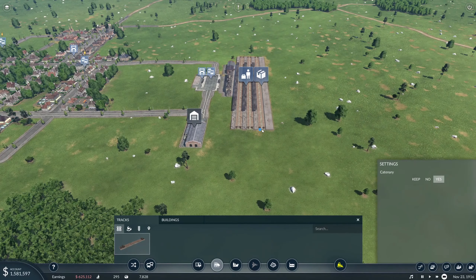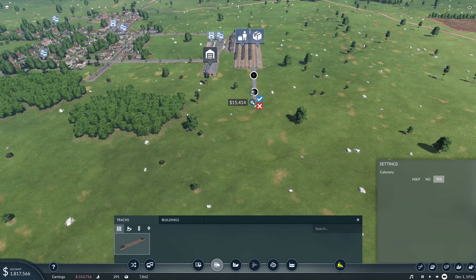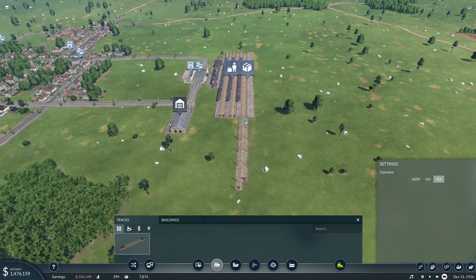Since we're going to actually be able to do passenger and freight on this line, I'm going to go ahead and just do that and do our crossover.